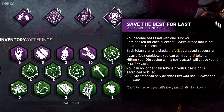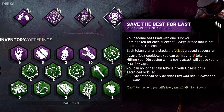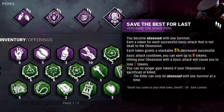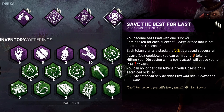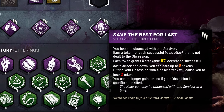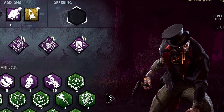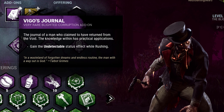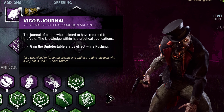Save the Best for Last: whenever you hit a non-obsession survivor, gain a token. Every token reduces a successful hit cooldown by 5%, stacking to a max of 8 tokens or 40%. For add-ons, the only important one to bring for this build is Vigo's Journal, which will grant Blight undetectable while he is rushing. For the other add-on, take whatever one you would prefer.